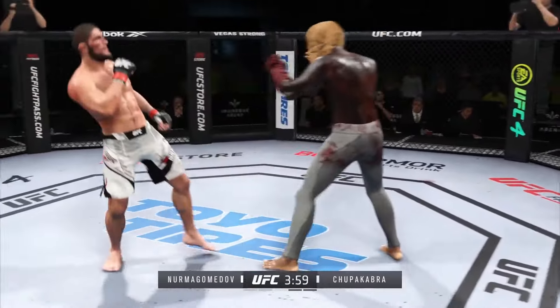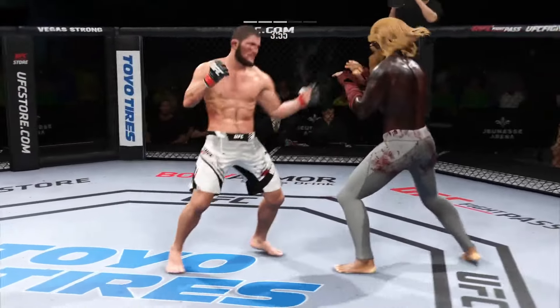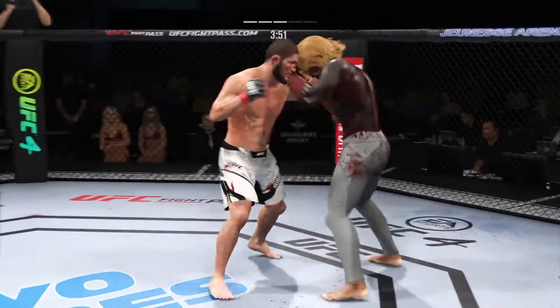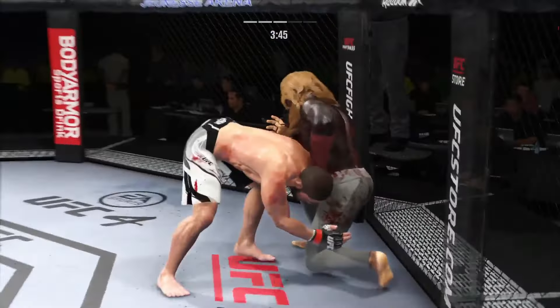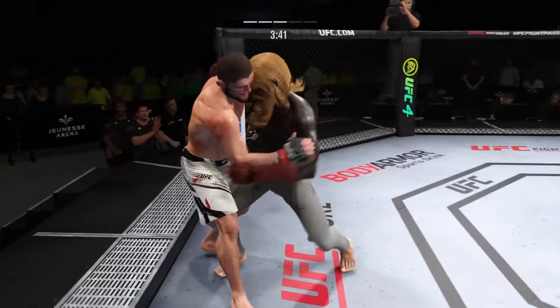That punch, no good. Beautiful job by him — maybe the opponent was expecting the straight punch and he goes to the hook. Mike Tyson used to have some of the best hooks in boxing, and this young man tonight is throwing them with that type of intention. He stuffs the takedown, no problem.